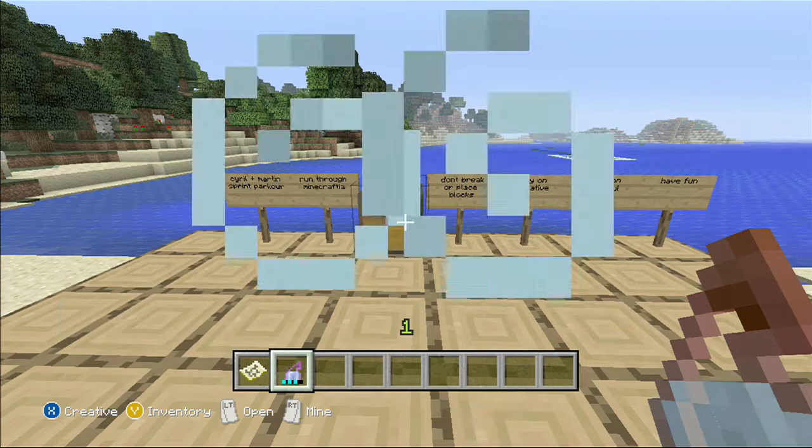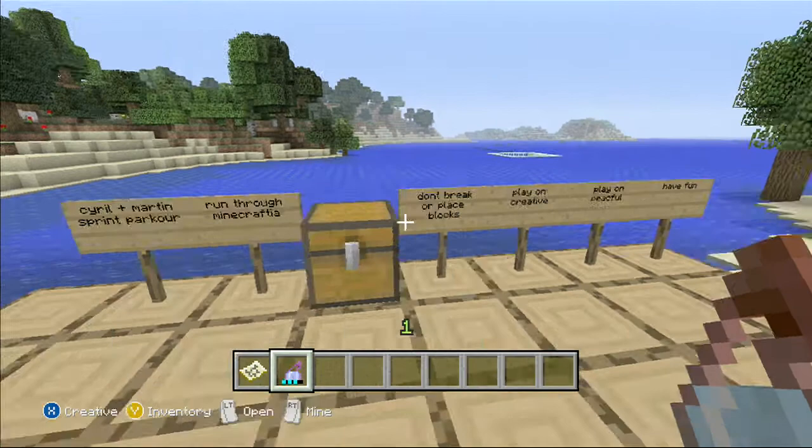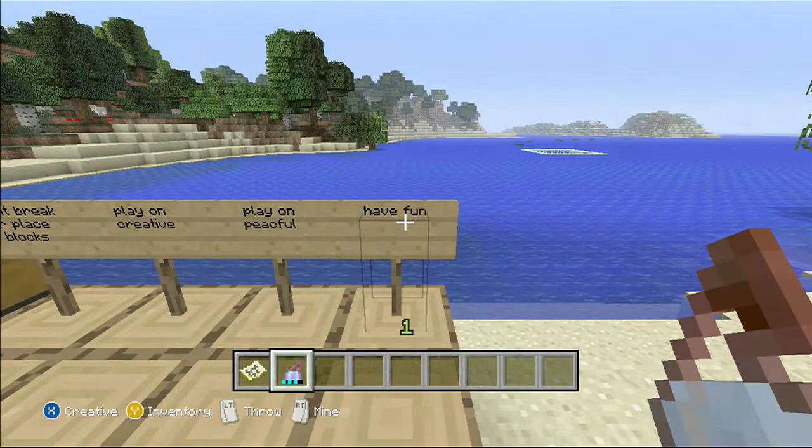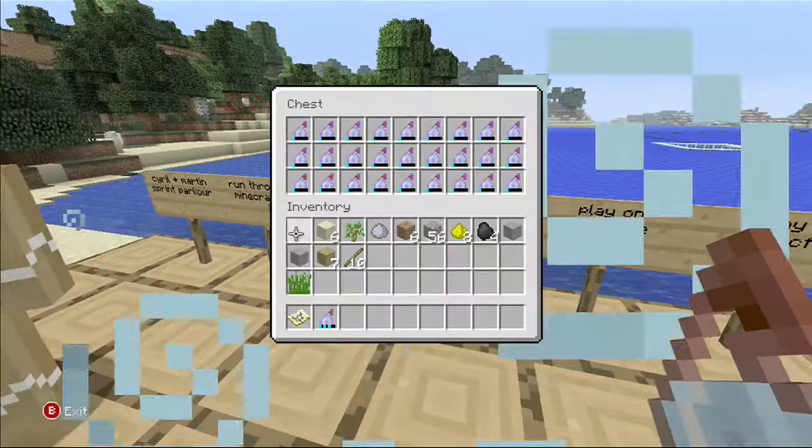Hello and welcome to a let's play of mine and Cyril's sprint parkour map. This is called Run Through Minecraftia. We're not allowed to break or place blocks, we need to play on creative, which we are, we need to play on peaceful — there's meant to be an 'e' in there, Cyril — and we're supposed to have fun. I don't know if that's gonna happen but let's hope so.